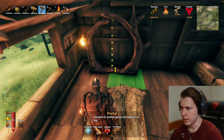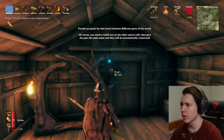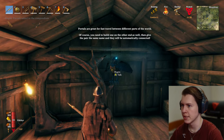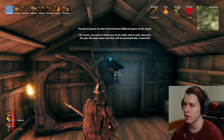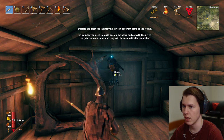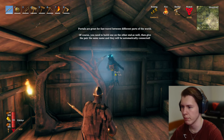I have never made these before, so let's see. There's a portal! Portals are great for fast travel between different parts of the world. Of course, you need to build one on the other end as well, then give the portal a name and they will be automatically connected.